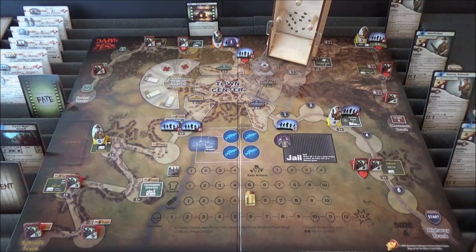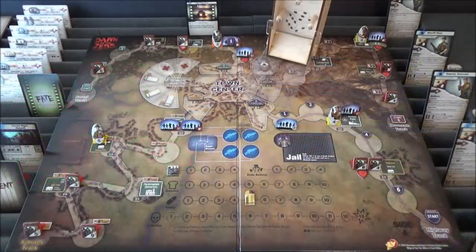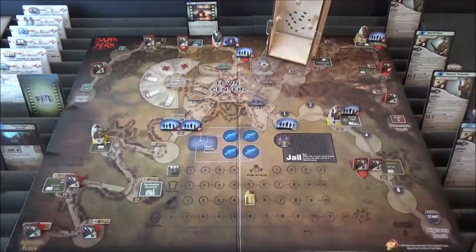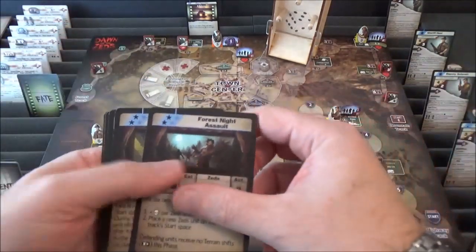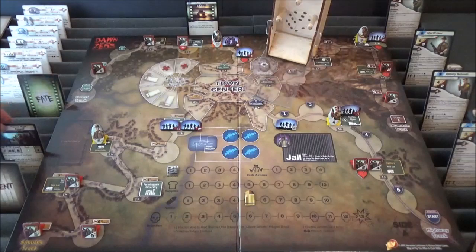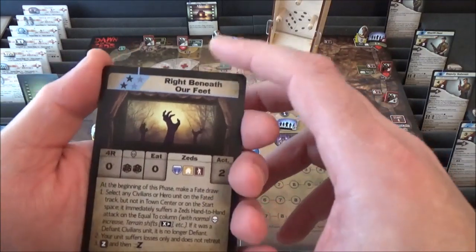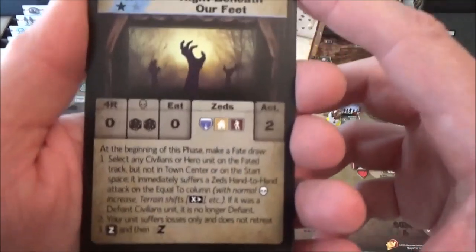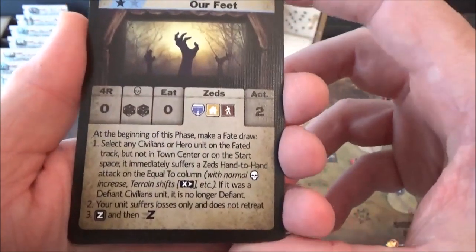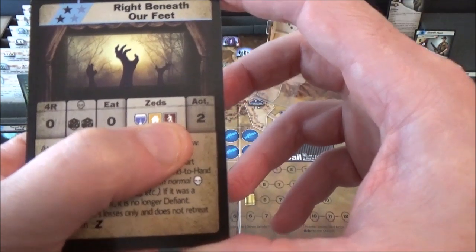Let's move on to the Zed's phase. There was a forest night assault, a suburbs and a mountain night assault already. Let's see if we get the highway night assault. We don't. We've got right beneath our feet — so we ignore those. But we do have highway track movement, suburbs track movement, and mountain track movement. So that'll be fun.